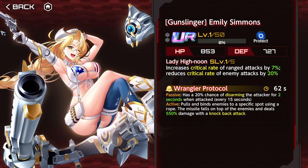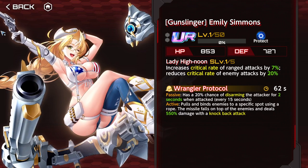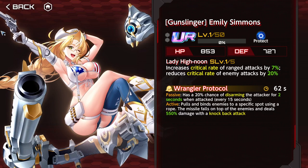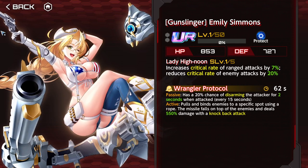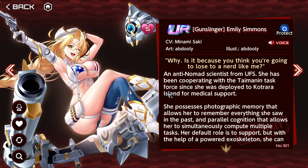Emily Gunslinger increases critical rate by 14% and reduces critical rate of enemy attacks by 40%. It would have been good if it was 30% at max for critical rate, not 14 — that's just too low. Has a 20% chance of disarming the attacker for four seconds when attacked every 15 seconds. Disarming is a good effect, but it should have been guaranteed on the cooldown. Sometimes you can't take hits safely. The active is just damage and knockback — not the greatest.